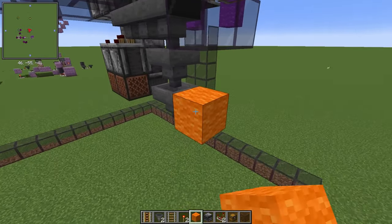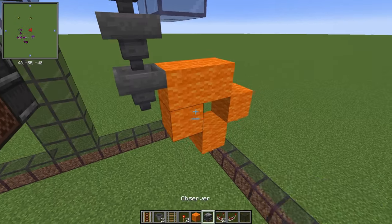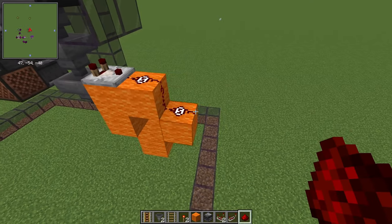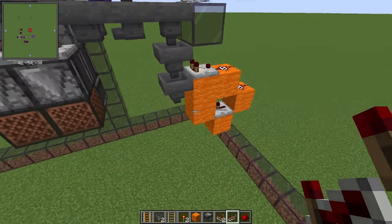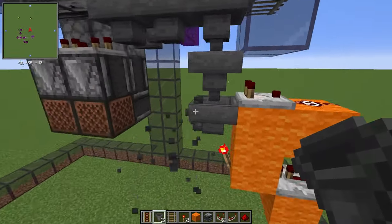First, you make the shape on screen. Put a comparator next to the second hopper, leading into two redstone dust, leading into a repeater and a redstone torch. This bottom hopper will lead out, so redirect it now.